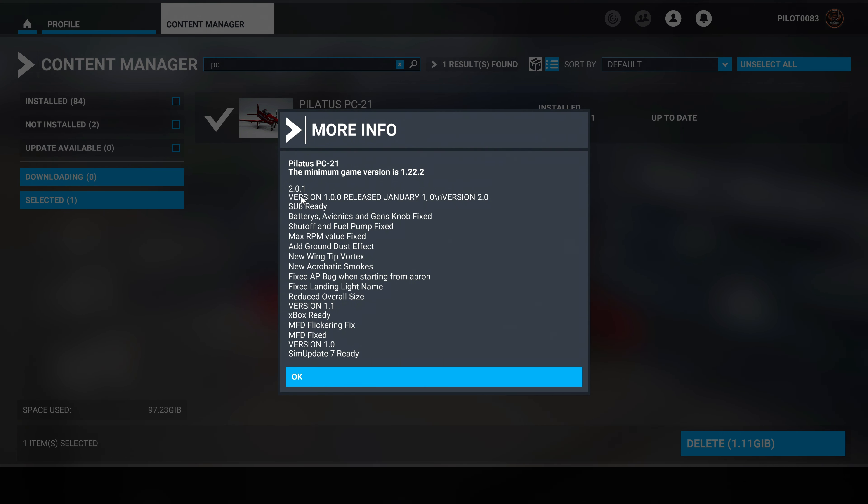Version 2.0.1. It says: battery avionics and genops fixed, shutoff and field pump fixed, max RPM valve fixed, add ground dusting effect, new wingtip vortex, new acrobatic smokes, fixed autopilot bug when starting from apron, fixed landing light name, reduce overall size. I'm not sure if that's referring to the plane or the file — I'll assume the file. Also flickering fix, MFD fix.